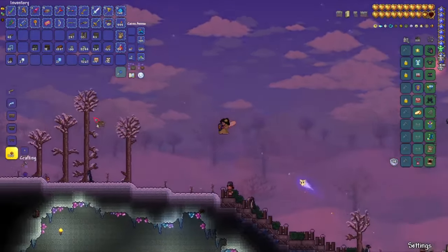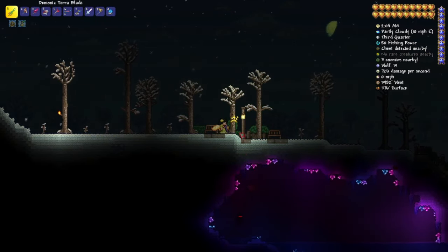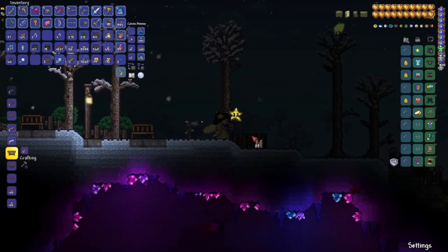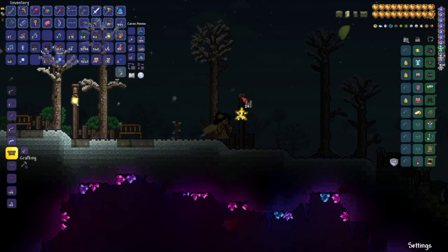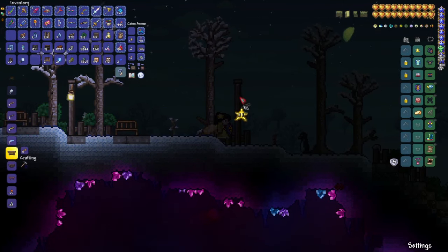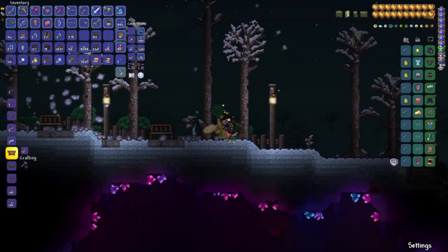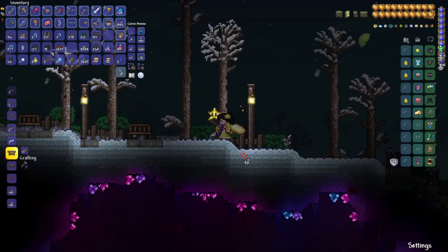I'm also gonna put some grass walls on the fences. I'm gonna add some benches to the center of this area. For lighting on the outside, I'm gonna make some poles — I'll take fences, place a fence here, and make it around six blocks tall. Then place a platform on the very top, and lastly place a star in a bottle like this. Don't forget to always place some greenery, some grass walls, and some stone slabs below.